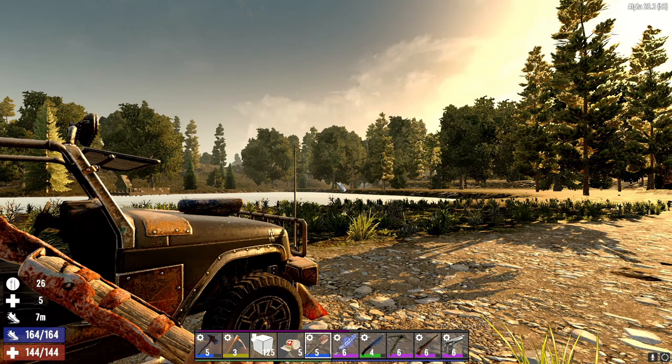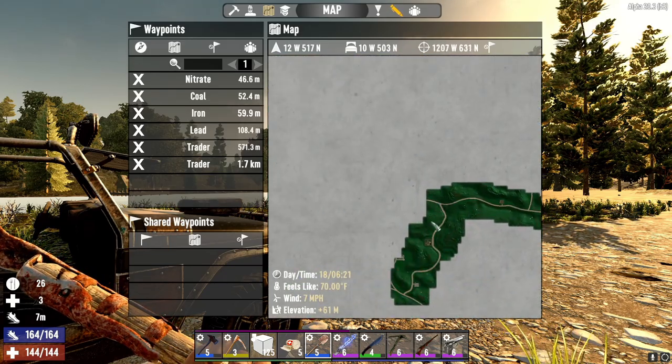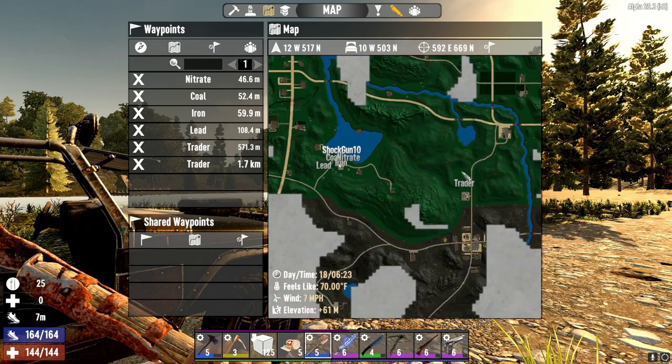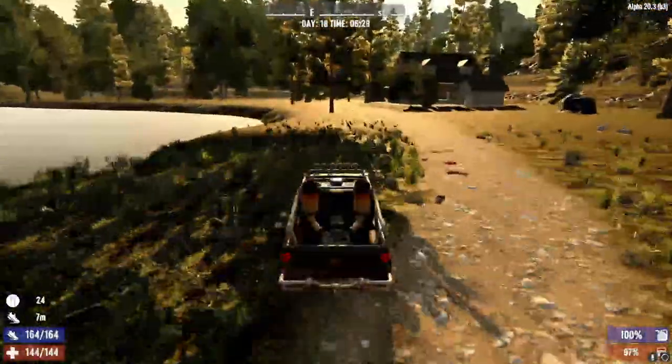So we're going to visit — let's see, we've got 3 of the traders, well 4 if you count the one way over here somewhere. We have Trader Hugh up here, then Jen is the closest. Let's make our way to Trader Hugh first.